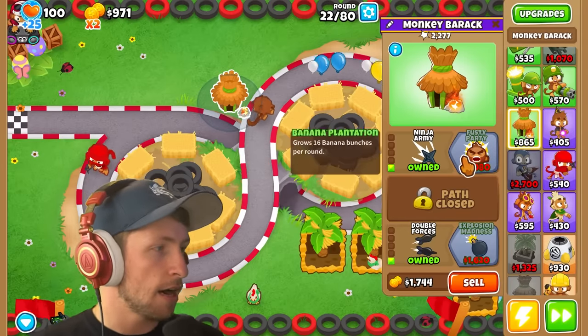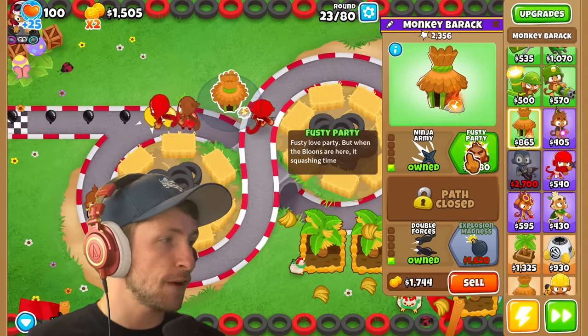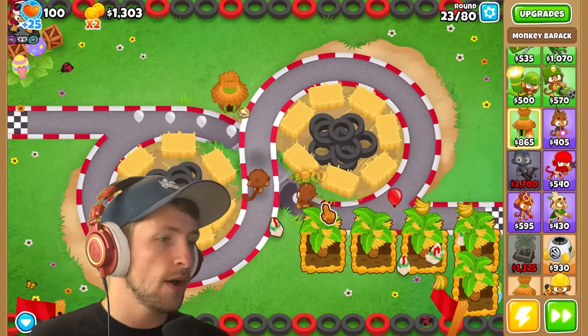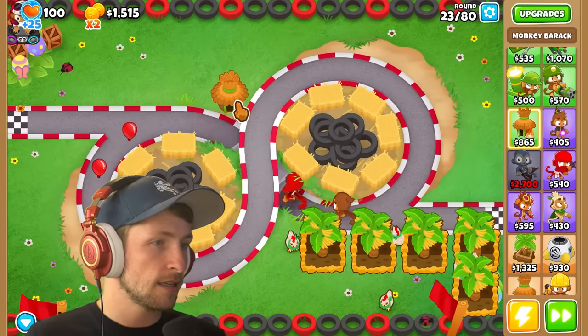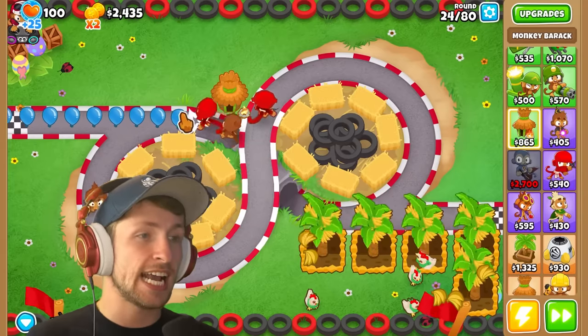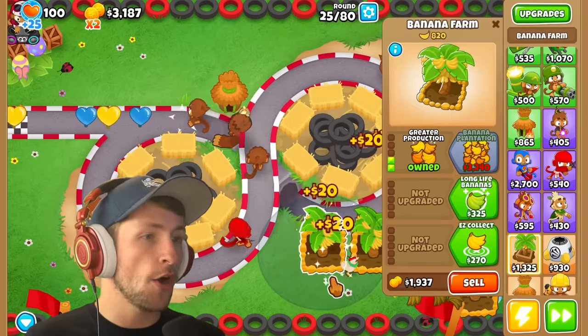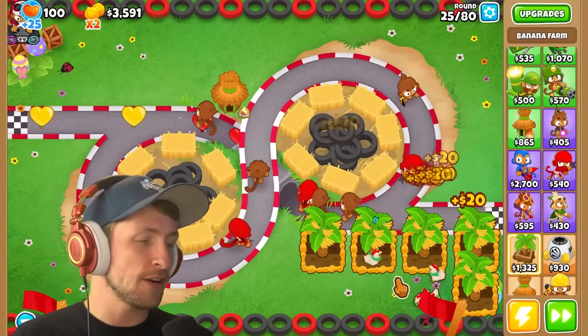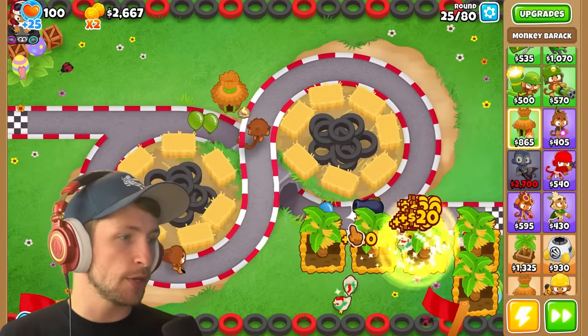We need to get some upgrades. The only reasonable thing is Fusty Party. We got Fusty Party now. Wait, where's Fusty? Fusty spawns so slowly and we can't hit camos. Fusty's gone... oh, there he is. Fusty's so bad - I thought he was going to be better. Let's just do explosion madness.